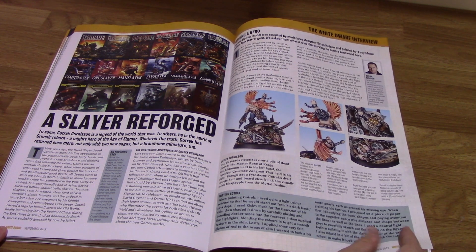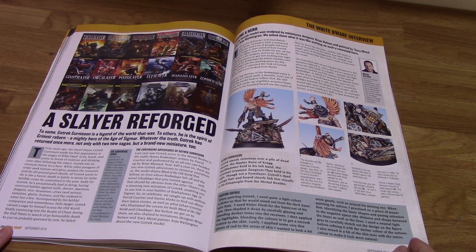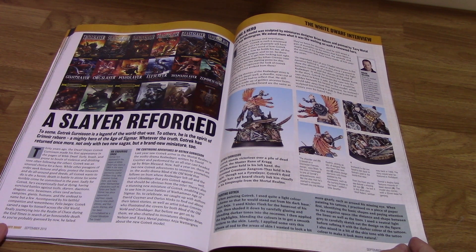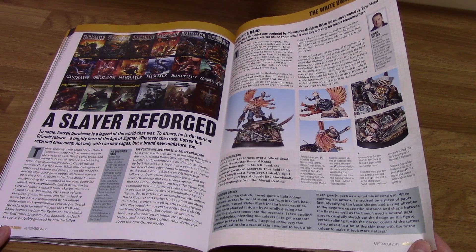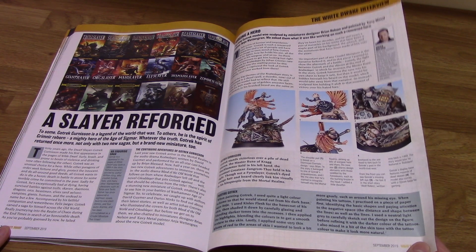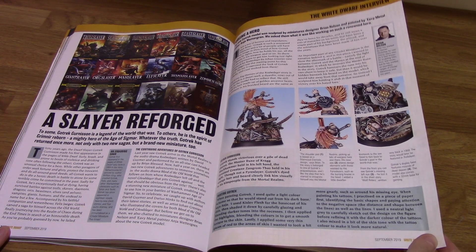Slayer Reforged — this is an interview with Brian Nelson about Gotrek Gurnison, the character on the front cover. He's apparently extremely strong, and it's a really cool miniature as well.